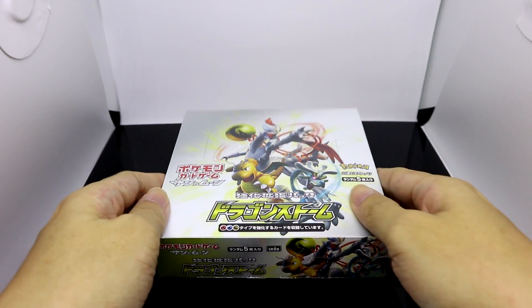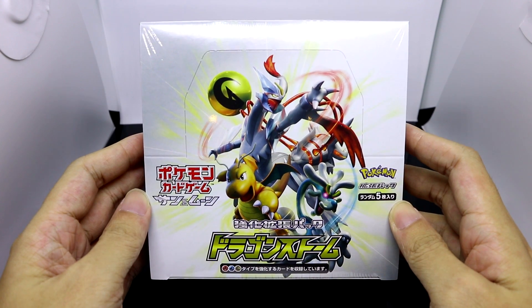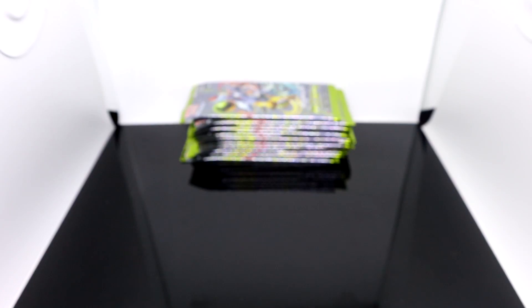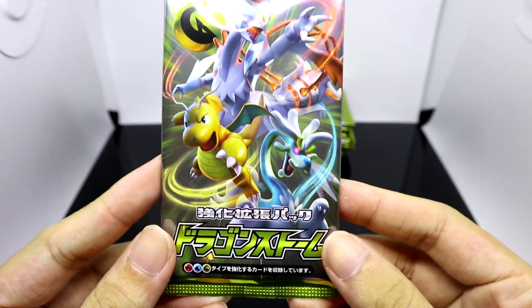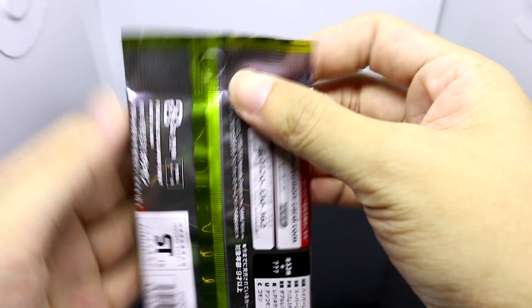Hello trainers, Russ Mero here and today we're going to be opening a booster box of the brand new booster pack in the Japanese Pokemon TCG, Dragon Storm. Let's begin with the first pack. Check out that awesome booster pack art featuring White Kyurem, Dragonite and Drampa.